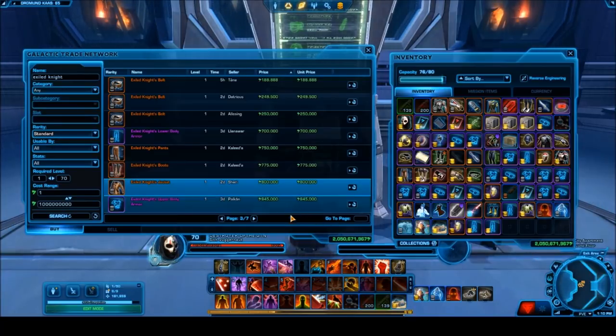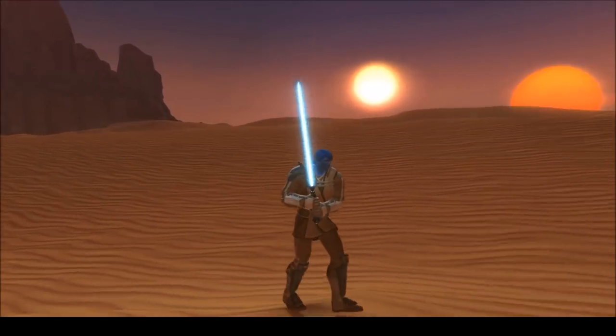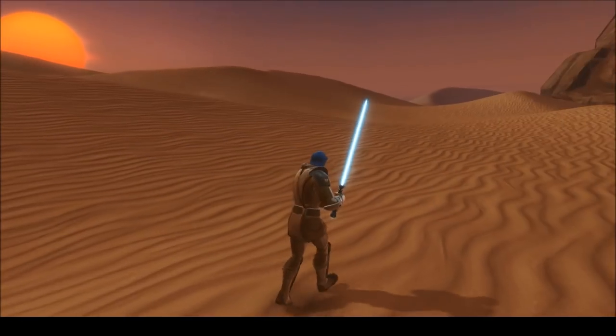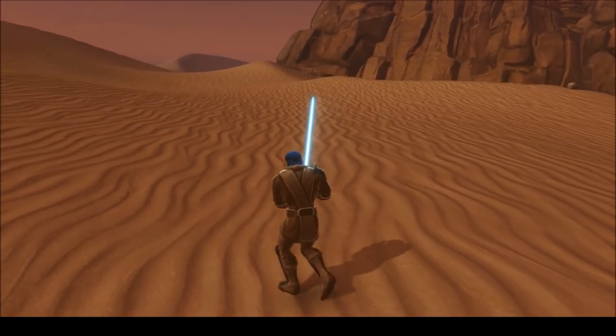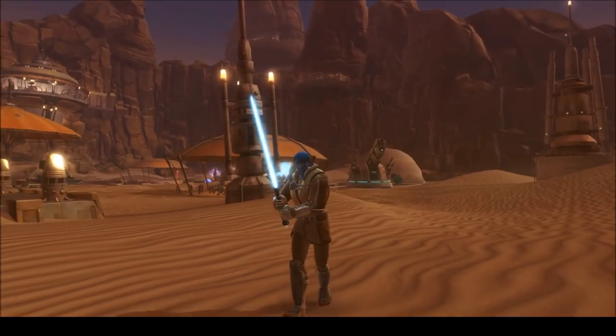The Exiled Knight's armor set is one of my favorites — it's a silver rarity set that's pretty cheap. It has a really good design that's not traditional, not something you'd see in the prequels, but it definitely goes well with the whole Outlander theme and in my opinion really befits a warrior.